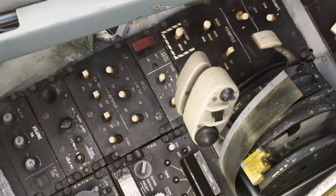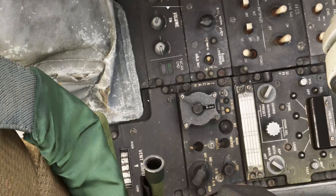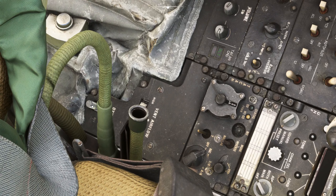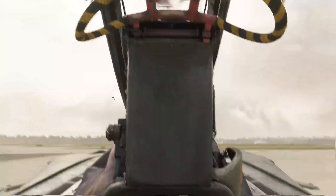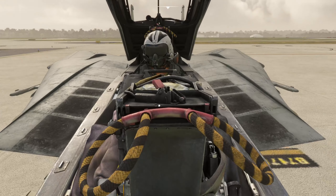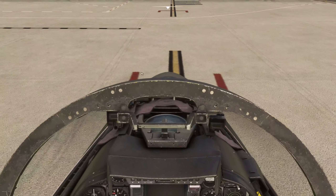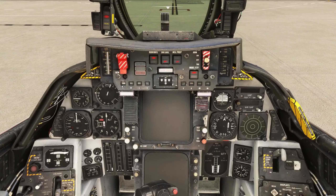Other things you need to set up: AFCS 1, 2, and 3. Down here you want to click the oxygen button once, and then all the way back up here there's a little red switch at the top — left-click that once and that will set your ejection seat up. So that's all of that done.